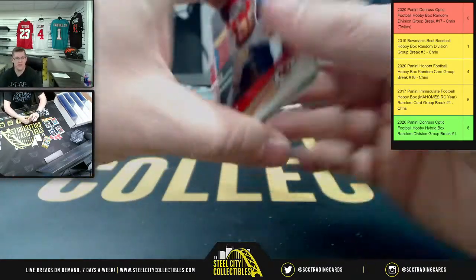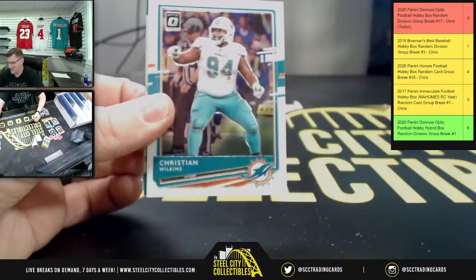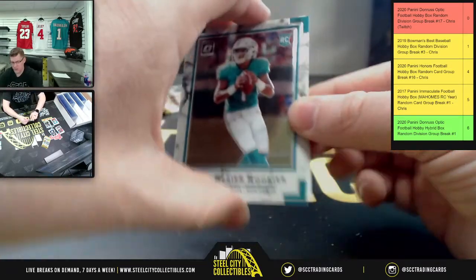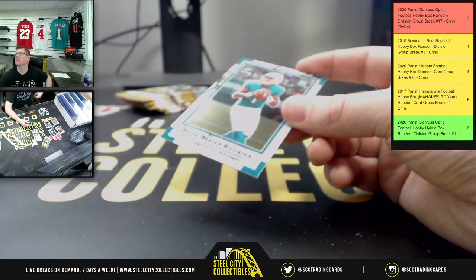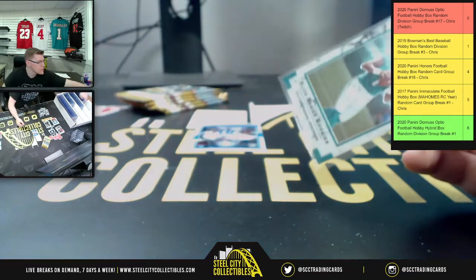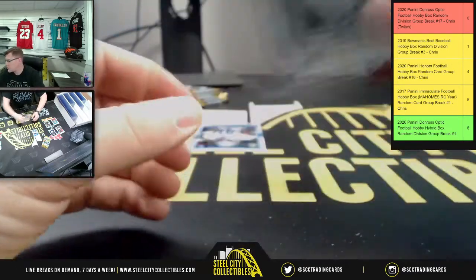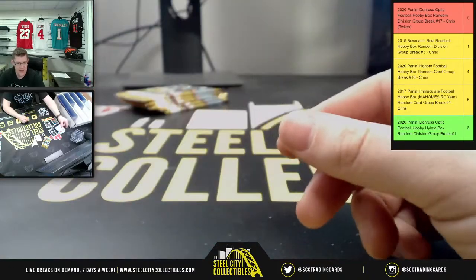Oh, the MVP! Honey Badger, Christian — have an upside-down Elite Series Tour for the AFC East. AFC East belongs to Christopher. There you go. Tua, and you got Jason Huntley for the Lions.